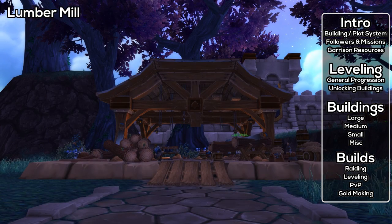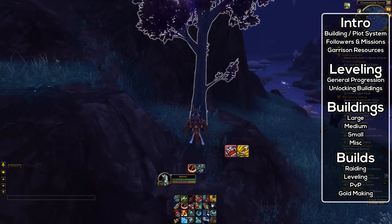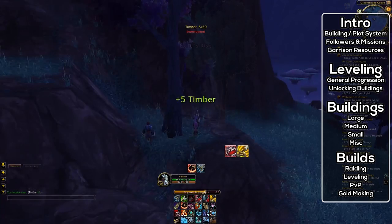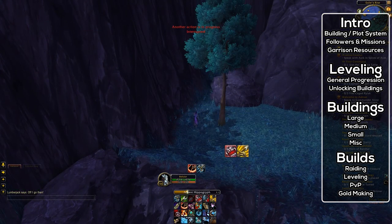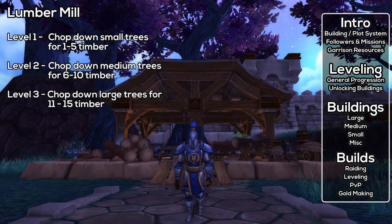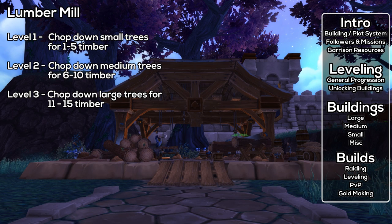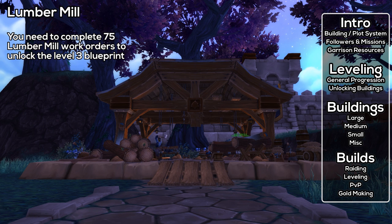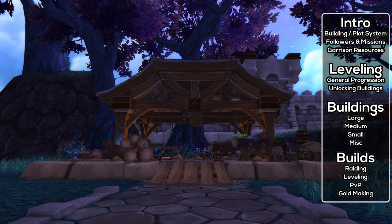Next, the Lumber Mill lets you harvest trees to get timber, which is converted into garrison resources via work orders — each work order costs 10 timber and gives 20 garrison resources. At level 1, you harvest small trees giving 4 to 5 timber. At level 2, medium trees give 11 to 15 timber. At level 3, large trees also give 11 to 15 timber. The level 3 blueprint is unlocked by completing the Upgrading the Mill achievement, which involves doing 75 mill work orders. Over time, you'll unlock a quest that gives a follower who, when placed in the building, increases work order yield by around 50%.